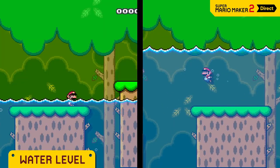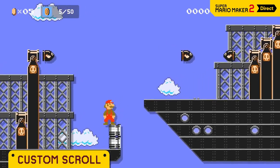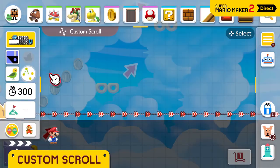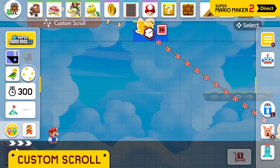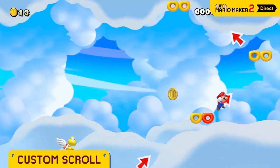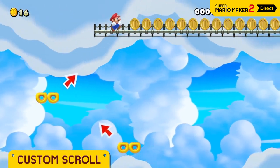And water isn't the only thing you can flood a course with. This side-scroller is truly customizable, right down to the scrolling itself. In a custom scroll course, you can decide where you want the scroll to start, adjust its trajectory, and set the speed at each point. The result is nice and smooth while you're playing. You could have it go up here, then go sideways.